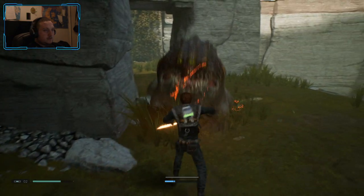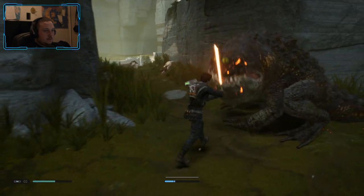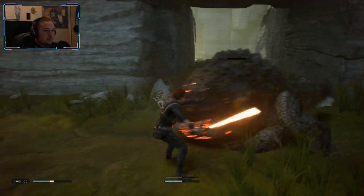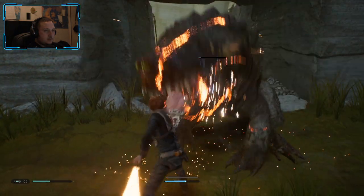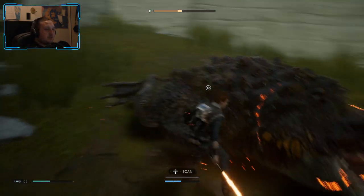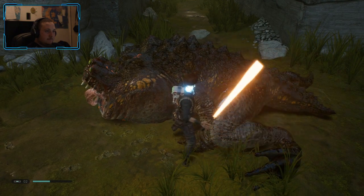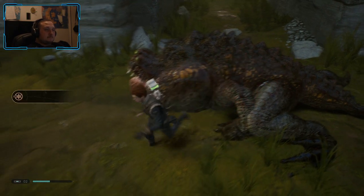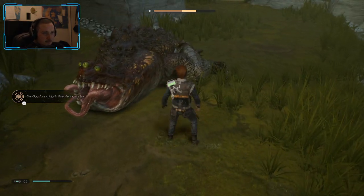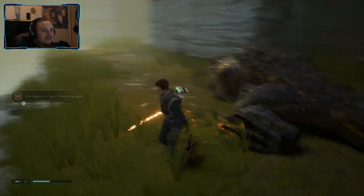Now I can use force. Bam, there we go! Holy shit, I'm killing it a lot faster. Scan — tactical guide update. It's all wobbly stuff, okay.